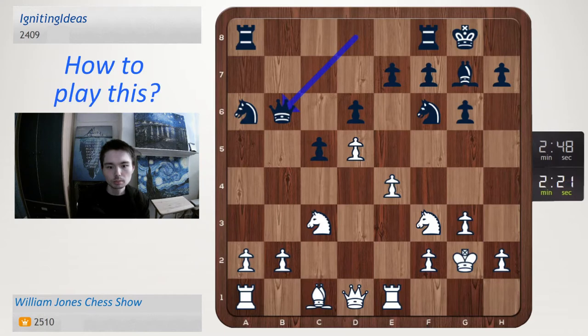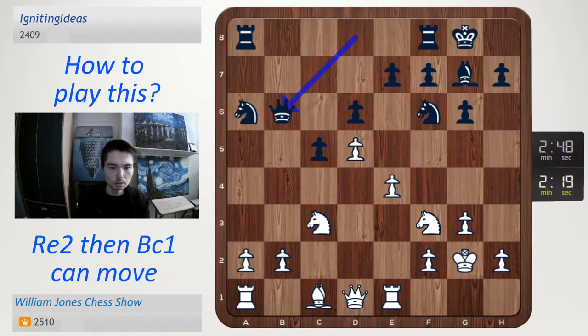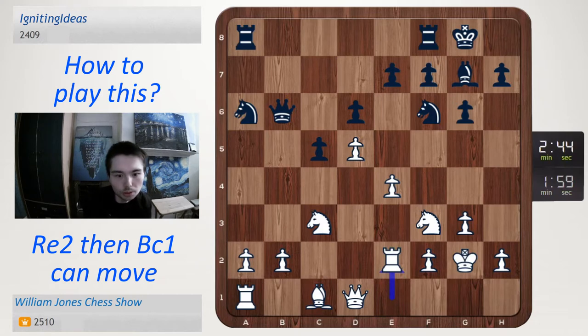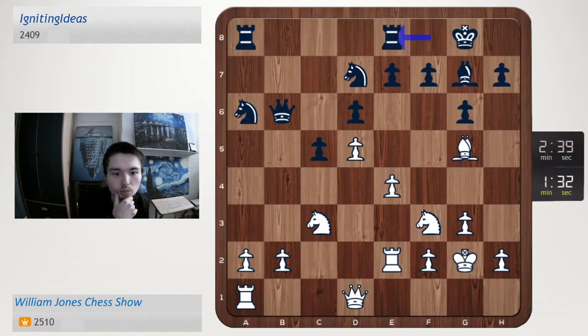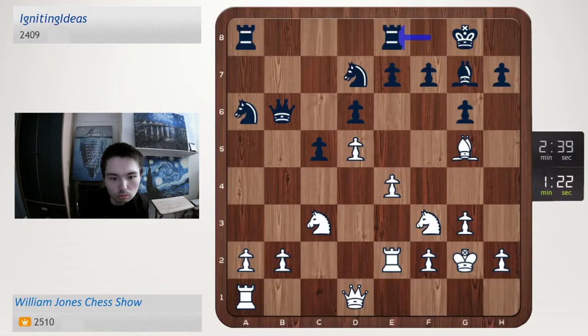Maybe rook e2, then I can get the bishop out, I can go e5. Alright, we'll go rook e2 first to defend b2. But then what — where to put the pieces? Knight d7, maybe bishop g5, so he goes rook e8 maybe, and then I'll get my pieces out, queen c2. I'm confused, I don't know where to put my pieces.